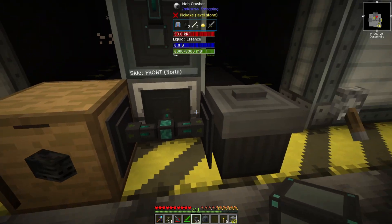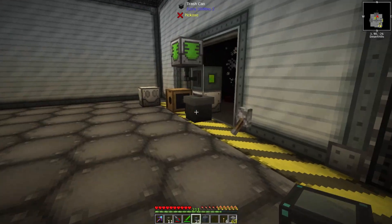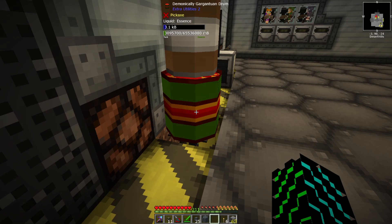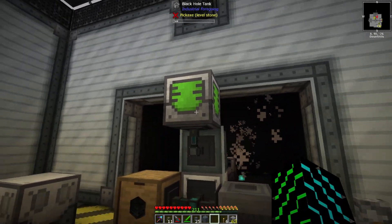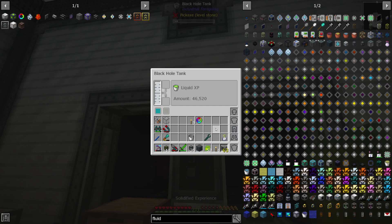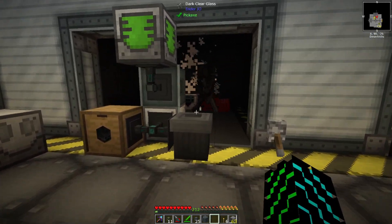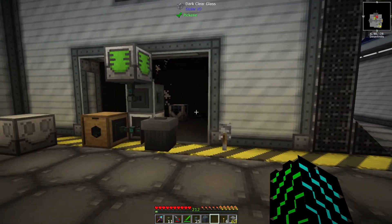We're already up to 14 wither skeleton skulls. We have our XP which we can switch back over to essence and pump it back down into the farm over there. Let's see how we're holding up on essence — we're still above 3,000, so that's good. Eventually it's going to wear out, but we can just convert the experience we have here. So long story short, the whole reason we're doing this is to automate withers so we can get the Nether Stars to make the Draconic Armor so we can fight the Ender Chicken so we can get into EMC.